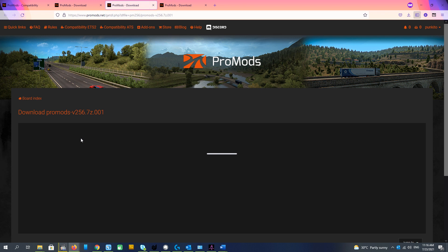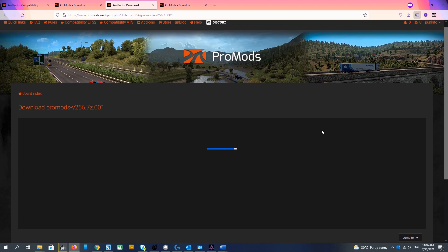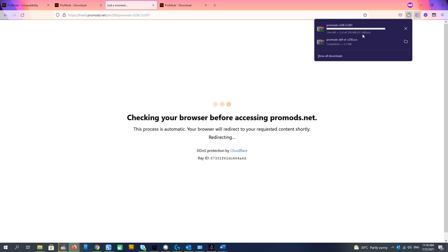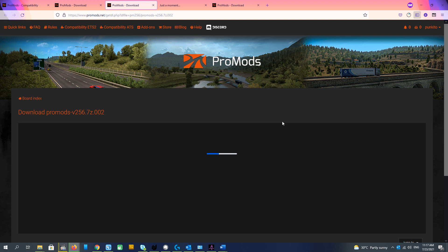You see it opens in a new window and will show us an advertisement. This is a standard check of the browser by Cloudflare, checking that we are not cheaters or something like that. And successfully, we can download this file. See, it's downloading at 300 kilobytes per second, 15 minutes left. Since we have 2 concurrent downloads available, we can push for the second file and download it right now.